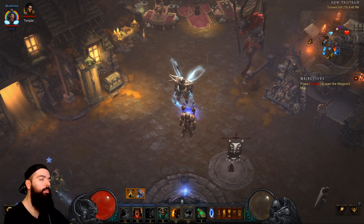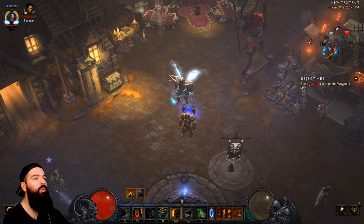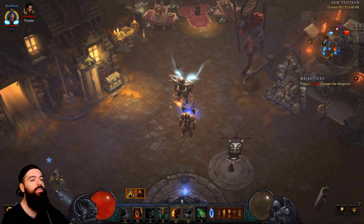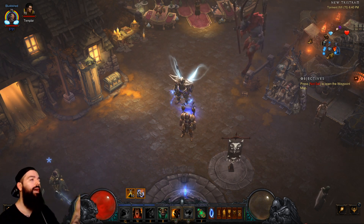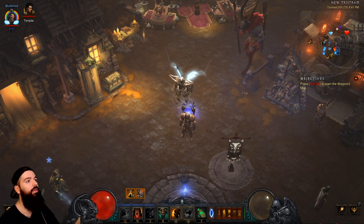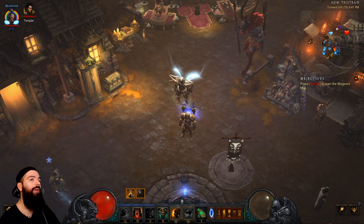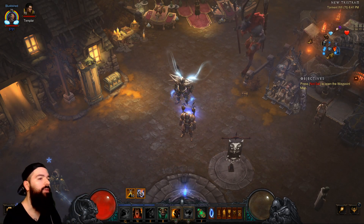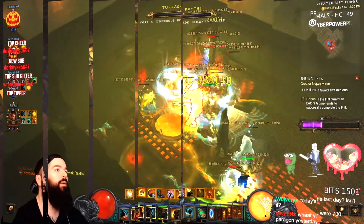What's up guys, Bluddshed here bringing you the Barbarian Whirlwind speed comp for Diablo 3 Patch 2.6.7 and Season 19. We do have a solo push build in the description which is completely different than this, because you don't have a Z-Monk keeping you alive — so the push build and the group builds are different. The speed build should be different; check the description for all the different builds.